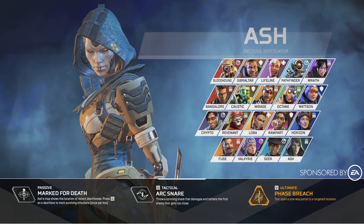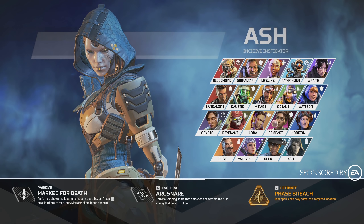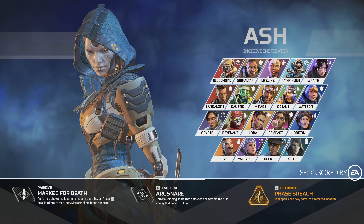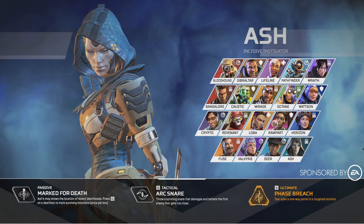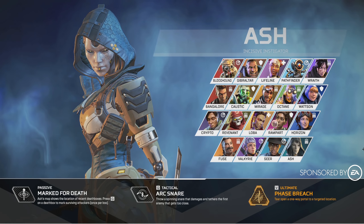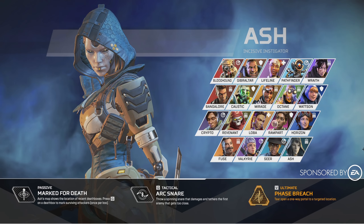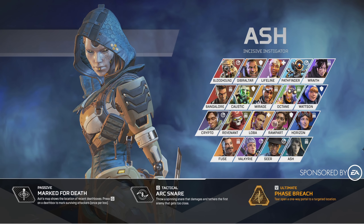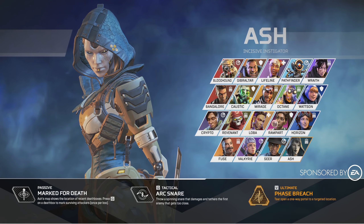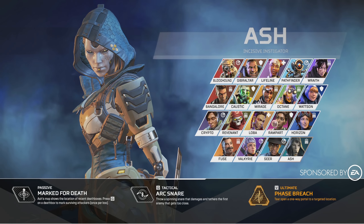Her passive is Marked for Death. If you ping an enemy's death box using the character interaction button, you will mark the attackers that created that death box for a period of time, once per death box. There is no range specified here, and as of the time of recording I have not had a chance to actually play with this content against other players, so I could not tell you if there is a duration or anything of that nature as of yet. But the base idea here is you just get free intel as an offensive legend — you get to mark enemies. So we've had the last four legends in a row have the ability to mark opponents.